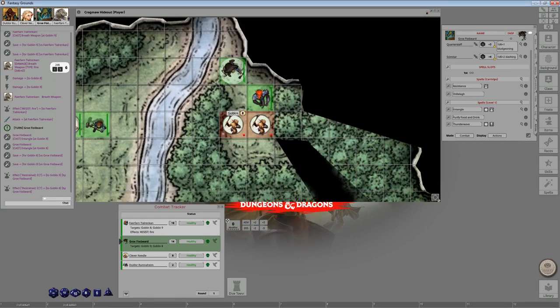Groh has used his movement and action. He has no bonus action or reaction set up. However, if one of the goblins decided to move past Groh to another square, Groh could easily take an attack of opportunity since he still has a reaction left.